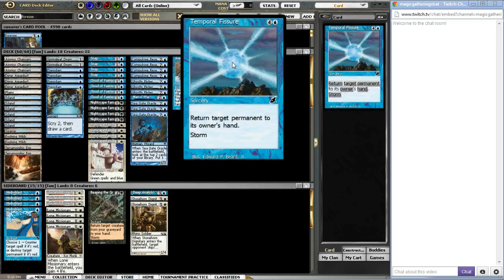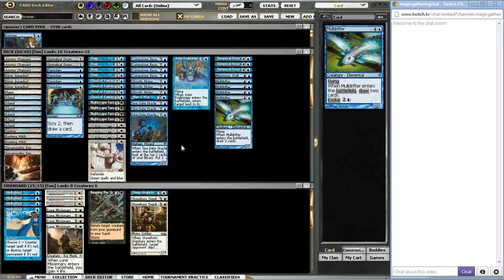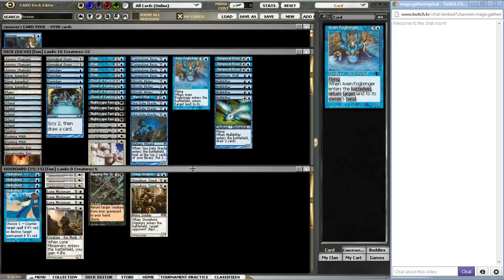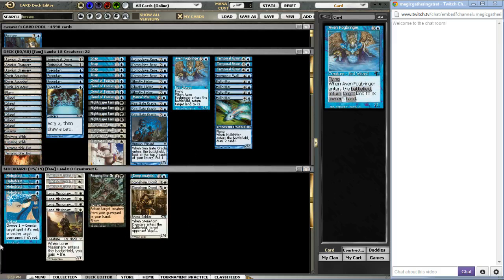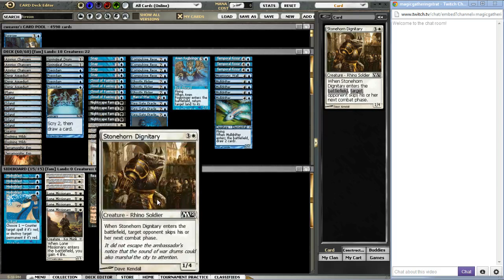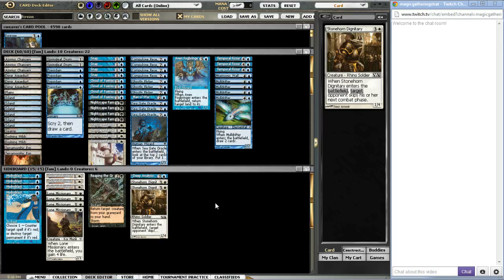Then we've got the Sage's Row Denizen and I really like these guys a lot more than I did initially — I had almost cut them completely from the main deck. But this guy is just awesome for providing selection with a blocker and he's also a pretty decent Flicker target. Our finishers are obviously Temporal Fissure and Muldrifters. Your Muldrifters are going to be basically your win condition, and your Fissures are what you're looking to combo towards. Sideboarding for this deck is quite a bit more relevant than it is for something like Stompy.